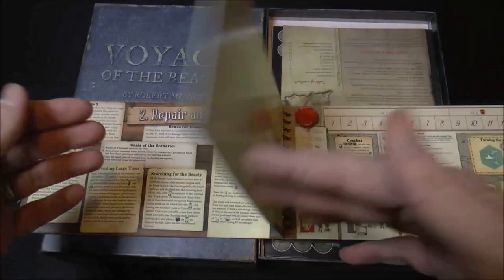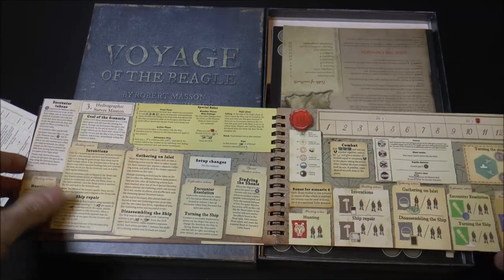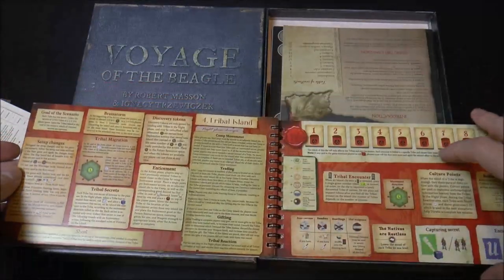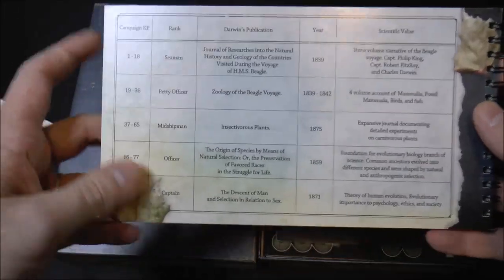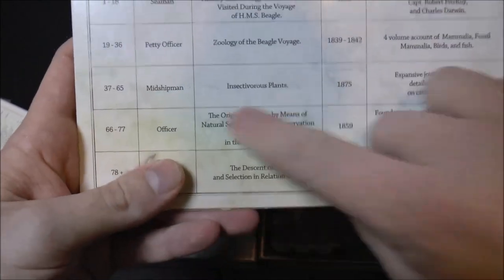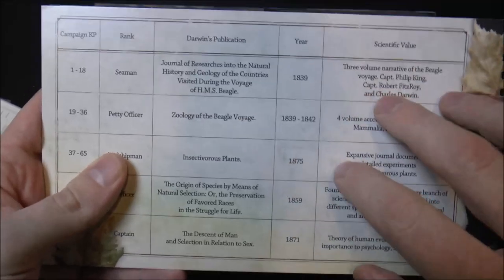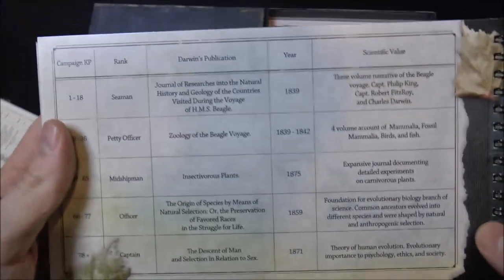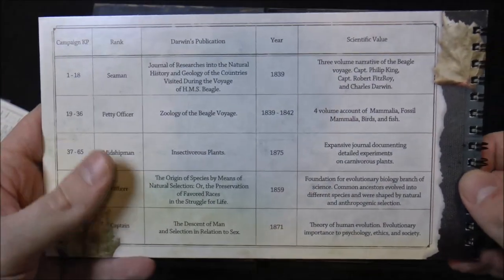Once you get into the other scenarios you just need to make some notes of how the last one ended, which will slightly tweak how the subsequent — and very different — scenarios turn out. Once you've completed all five scenarios, you're going to add up the knowledge points (KP) and see how Darwin's expedition turned out. If you did really well, the Descent of Man and the theory of human evolution get established.